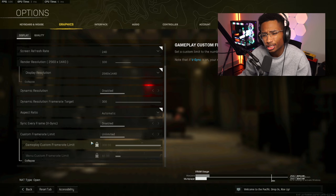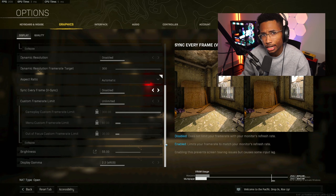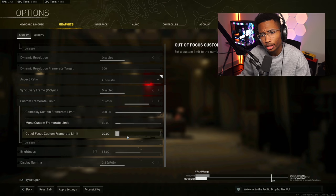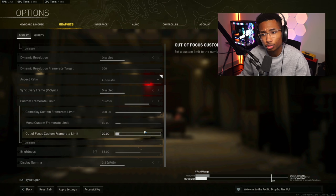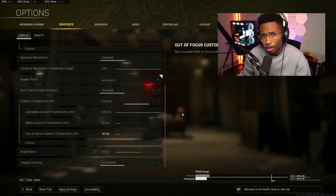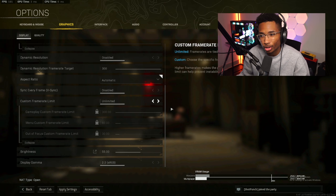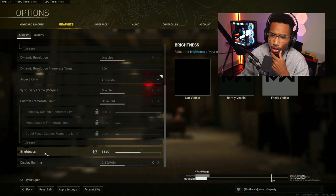The custom frame rate limit depends on your situation. If your PC is getting too hot and you want to limit heat, set it to custom — gameplay 300, menu custom 60, out of focus custom 30. This limits your frames to 300 while not wasting performance on the main menu. Or you can set it to unlimited if you have good cooling, which will give you great frames as well.